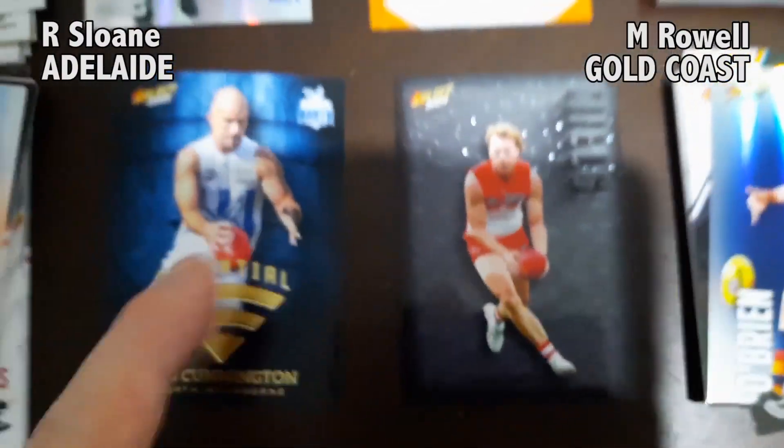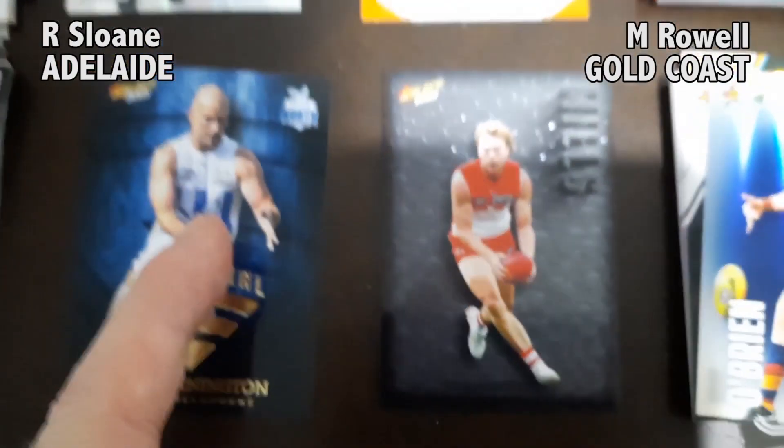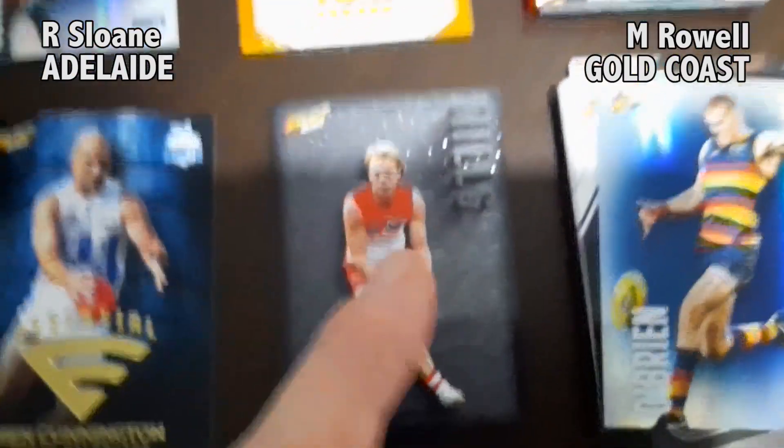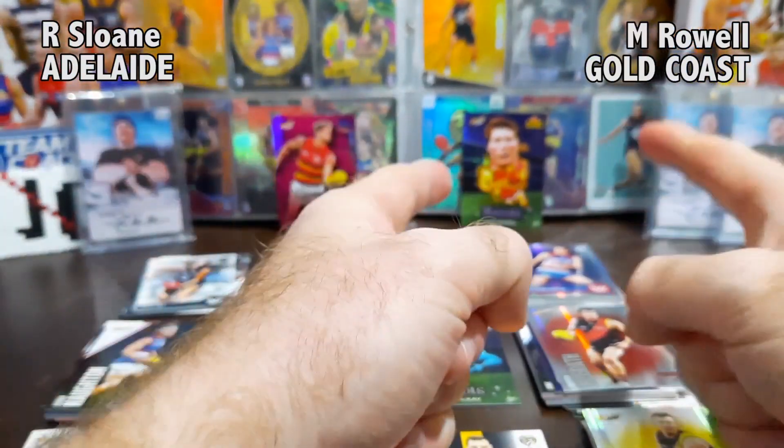Let's go to the judges. Essentials cards in the hobby packs are one in every three packs, while these carbon cards are exclusive to the hobby packs at one in every nine packs — that card is more rare. The final overtime round goes to Maddie Rau! What a comeback — Maddie Rau, you are an absolute star. Congratulations!